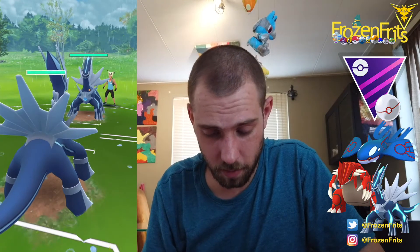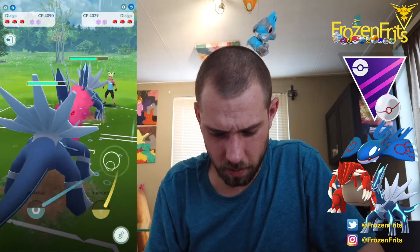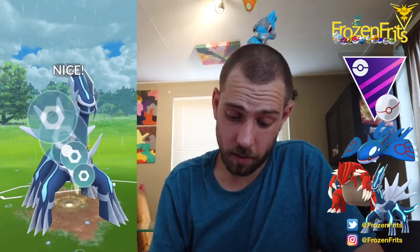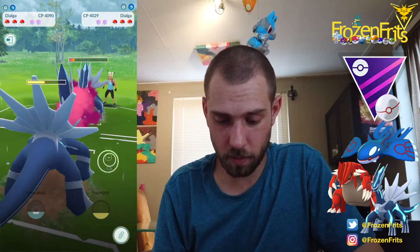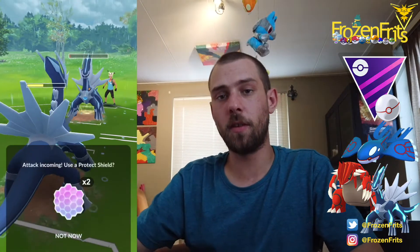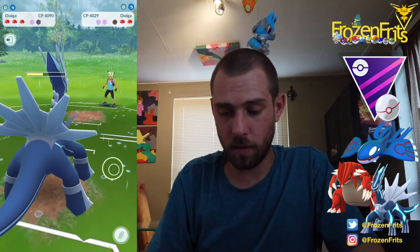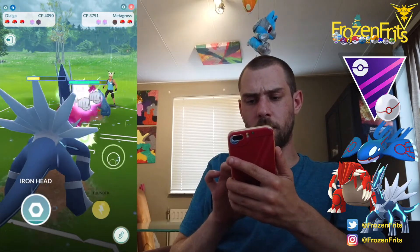We start off against a Dialga and I don't think he has it as best buddy. We throw this Iron Head and he lets that one go. Then we just farm him down and shield this up - maybe it's a Draco Meteor. We take out the Dialga and then he comes in with his Metagross, so we throw the Iron Head and then switch in to Groudon.